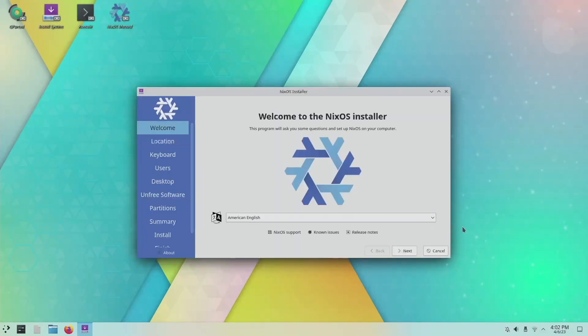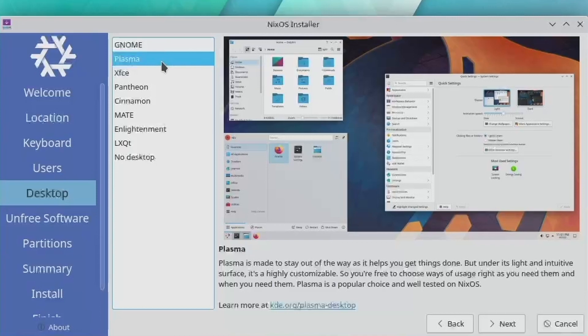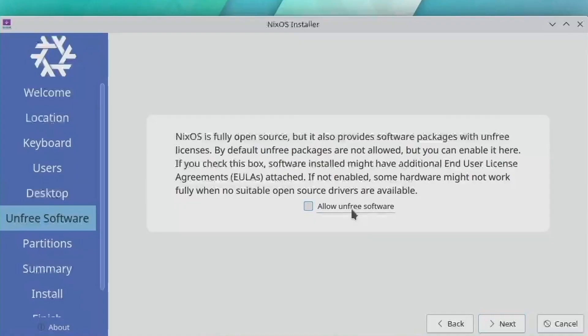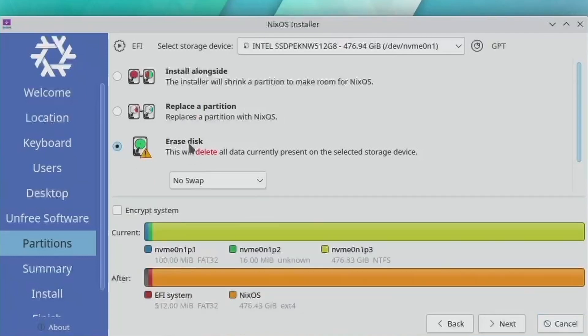I had to reopen the installer to proceed. After user creation, it is time to choose the desktop environment. I chose Plasma again. It also lets the user choose if they want to allow unfree software. Given I have an NVIDIA GPU in this gaming laptop, I ticked the box. After the partitioning section, the installation started.